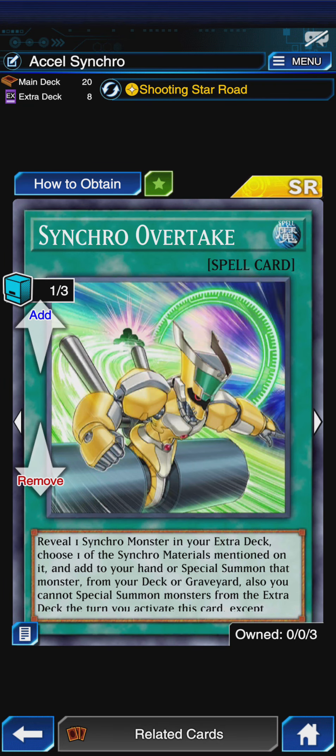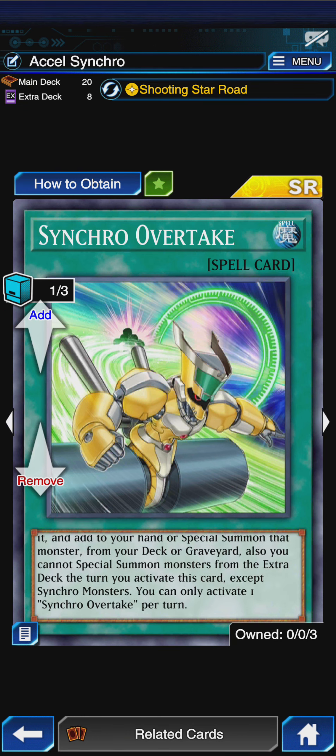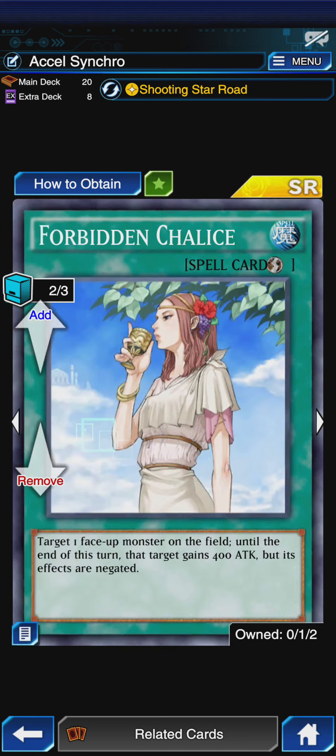One Synchro Overtake, because yes, we play Synchro Overtake in this build instead of Tuning. Reveal one Synchro monster in your extra deck, choose one of the Synchro Materials mentioned on it, and add to your hand or special summon that monster from your deck or graveyard. You cannot special summon monsters from the extra deck for the turn you activate this card except for Synchro Monsters. I only play one because seeing two of them, the second one's a dead card. Next up, Double Forbidden Chalice: target one face-up monster in the field until end of turn, the target gains 400 attack but its effects are negated. That is it for the main deck.